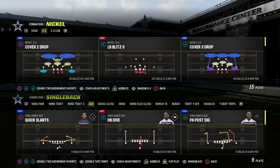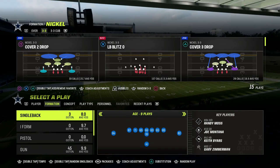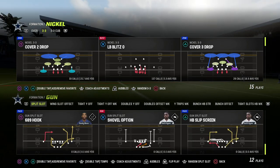You also have Deuce Close and single back ace with a lot of good run plays to complete the under-center package. There are also some decent concepts from the two-back sets.